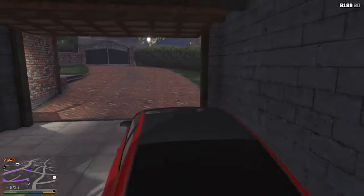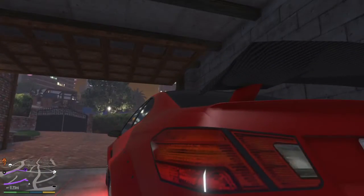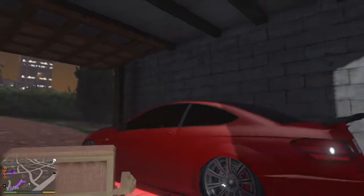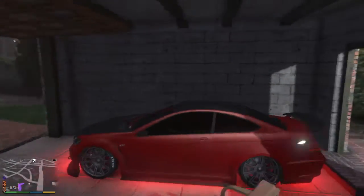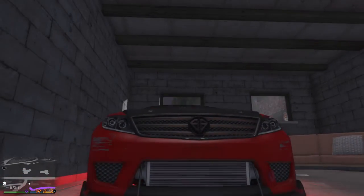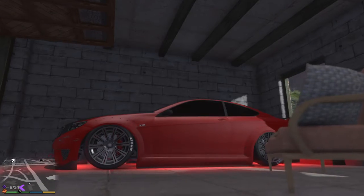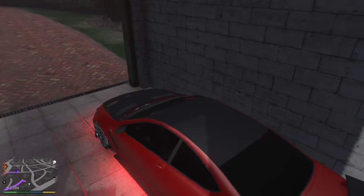We're going to be trying out this car. This car has already been modified — drift modified. See all the kit on it, the body kit. Skirts, which are a bit sunken into the floor. The front splitter's a bit low. You see how it's tight to the floor? My whole car's touching the floor. That's how it's been drift modified.